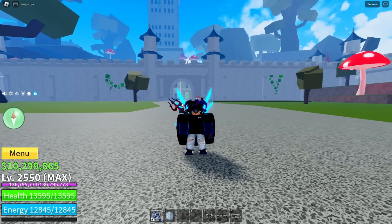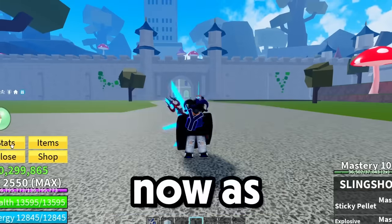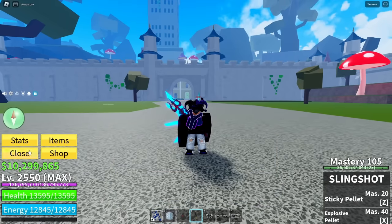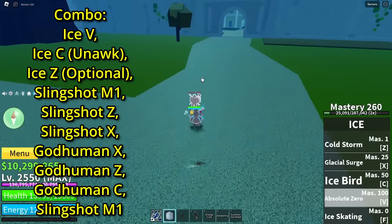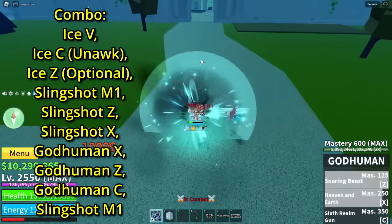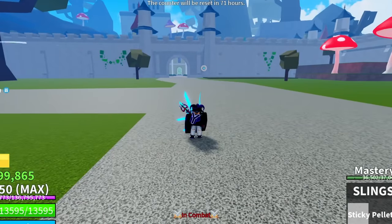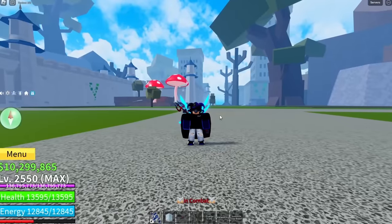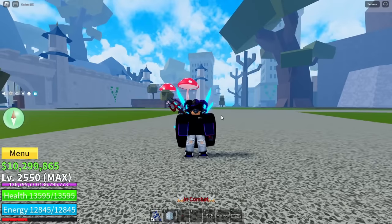Let me show you all this slingshot combo. The stuff you're going to need is God Human, Ice, and Slingshot. Now as for the stats, we are unfortunately going with gun stats since this is a slingshot video. The combo is: click, Z, X, God Human X, Z, and C, and another click at the end. As you just saw, it did one shot, but that is mainly because of my Bounty Boost, Hunter Cape, and my Hockey. If you're at a lower Bounty Boost, this is not going to do that much damage. But let's see if we can land this combo in real PvP.